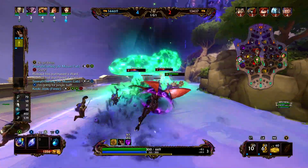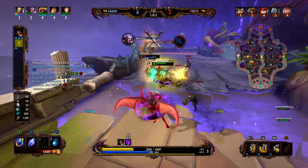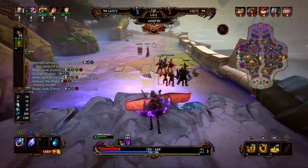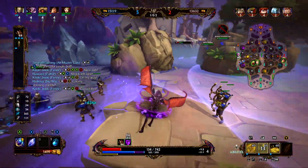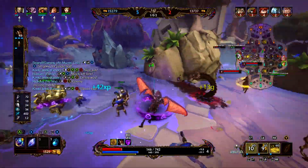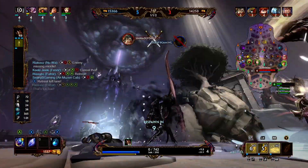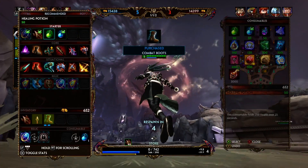We're getting pushed here and trying to see if there's anything we can do. They're both pretty weak — we might be able to get a pick. We miss our basic. Fenrir gets a kill onto the Kronos but it looks like the Horus is going to get away. We use our 2 to clear the wave. Then we have two people on us — there was not a whole lot we could do there. We probably needed a callout and if there was one, we missed it.